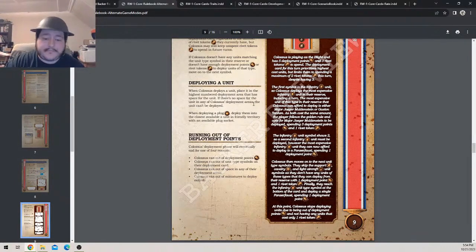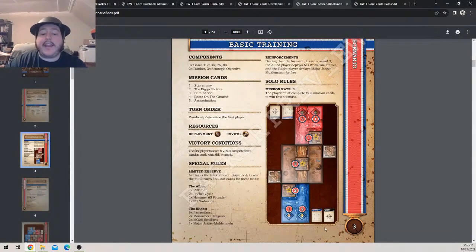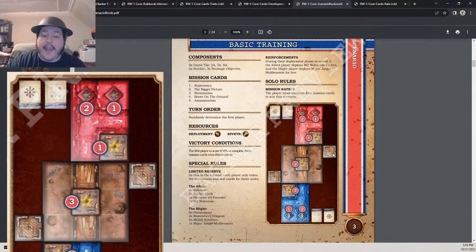Many scenarios will see Colossus gaining or losing deployment tokens. When a new deployment token is added, number it higher than the current highest numbered deployment token. When Colossus removes a deployment token and multiple fit the criteria, remove the highest numbered deployment token first. For example: if we have tokens one and two and add another, we add three. If removing, we take off number two first and are left with one.